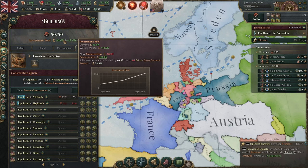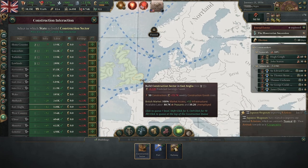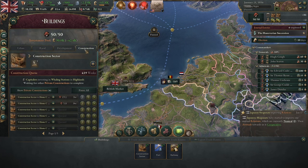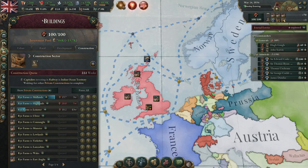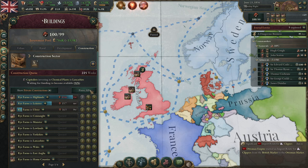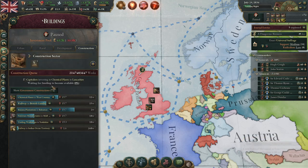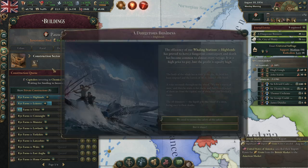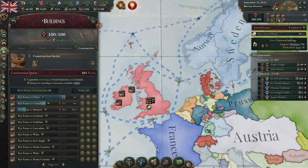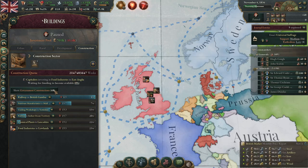To demonstrate: I've put an obnoxious amount of rye farms into the construction queue. After a week ticks by, you can see 100% of the investment pool is not being used because we don't have enough construction sectors. Private construction uses the government construction sectors as well. To fully utilize the investment pool I'll build many more construction sectors in the home countries. After constructing them, we're now using much more of the investment pool. If I pause all government construction, the pool goes into the negatives because all construction sectors are now being used for private construction only.